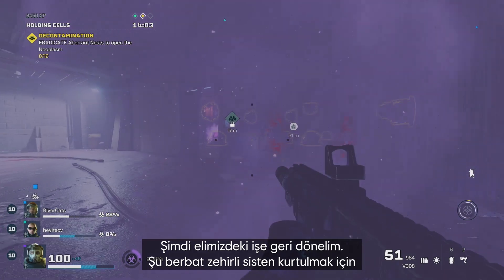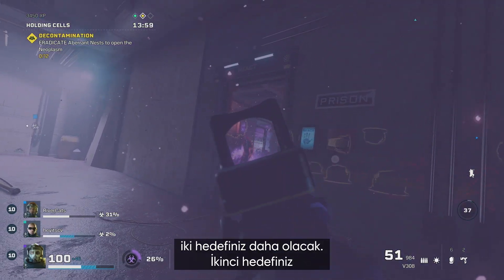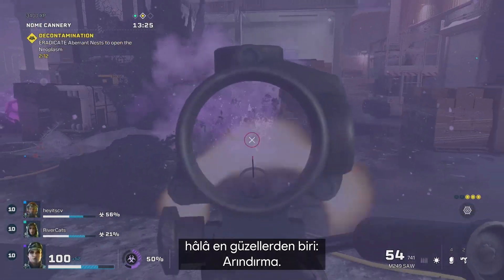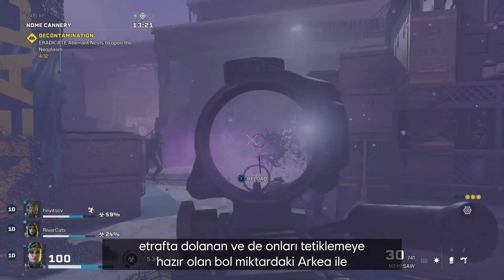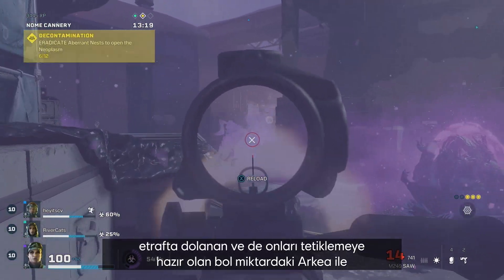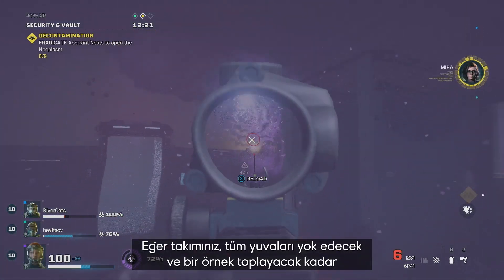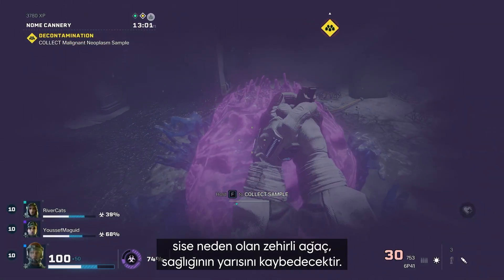To get rid of the awful toxic fog, there are two more objectives. Your second objective is an oldie but a goodie: decontamination. But this time, the aberrant nests are spread out and tougher to find, with plenty of Archaeans roaming around ready to set them off. If your team survives long enough to take out all the nests and collect a sample, the toxic tree causing the fog will lose half of its health.